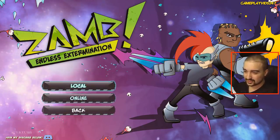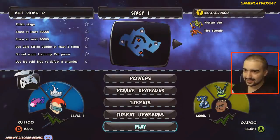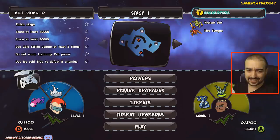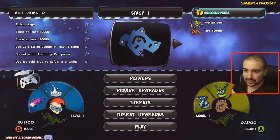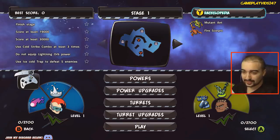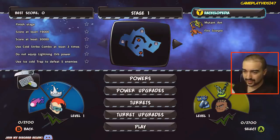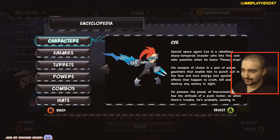I'm going to go play story — let's go play local. Workshop, select stage. So we're on the workshop straight off the bat. Oh, we've got a whole bunch of things going on. Stage one — I'm going to go stage one, this will be the level. Looks like we have challenges on the left side: finish stage get a star, score at least 19,000, score at least 30,000, use cold strike combo at least three times, do not equip lightning or power, use ice cold trap to defeat five enemies. I want to be the guy on the left and the guy on the right can be the AI. So I'm the guy with the big red mohawk.